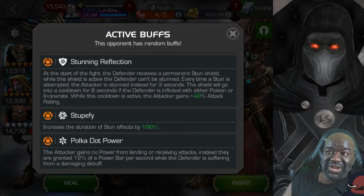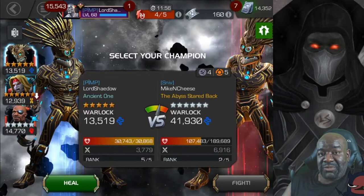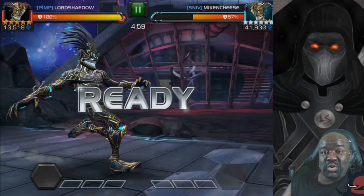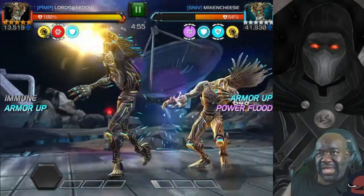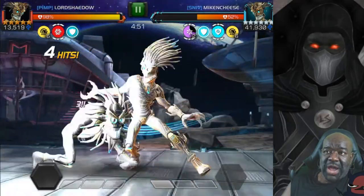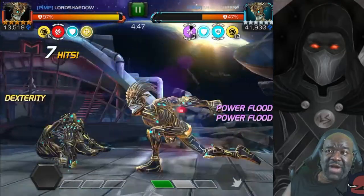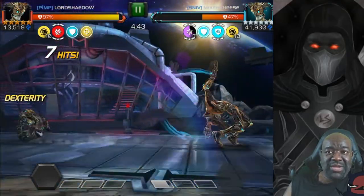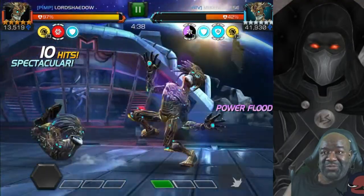The node is Stunning Reflection. My style is a parry style — I do it unconsciously — and here I get punished for it. I've got the power flood and I can't parry then fire off my heavy to control his power. If I try to parry here I'm going to get that stun reflection, and that's how you stop the power flood. It's a great placement for him but a very annoying fight.